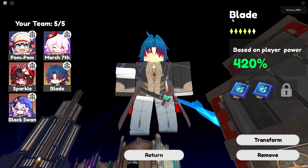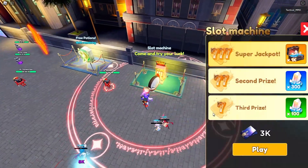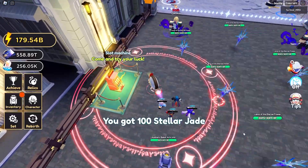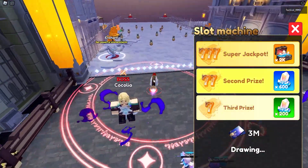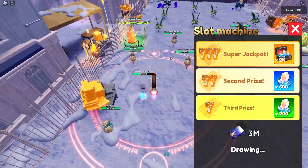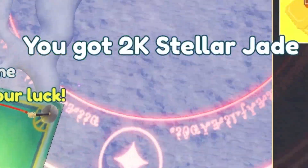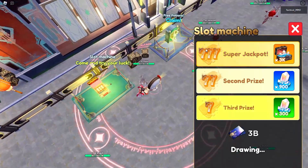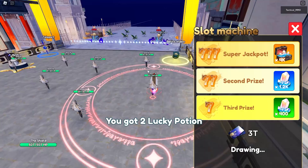So this video we're gonna be getting Blade to level 6 in Star Rail Simulator. First let me get some more Stellar Jade. He's got a hundred for the first slot machine, and we're just gonna be getting more Stellar Jade. Then in a bit we're gonna be rolling for level 6 — we're just gonna hit a jackpot. I'll collect this potion and roll for another one.